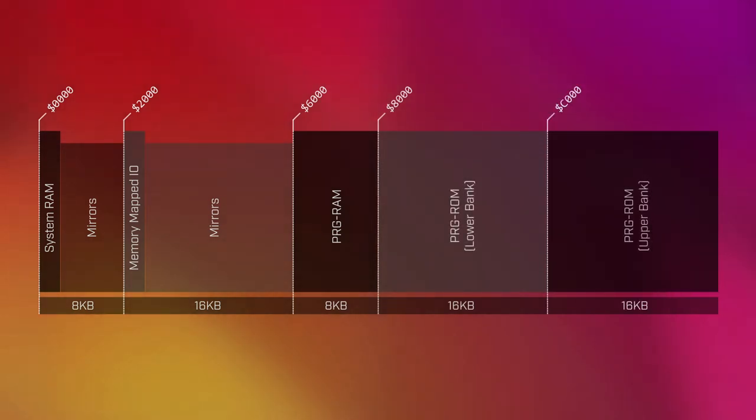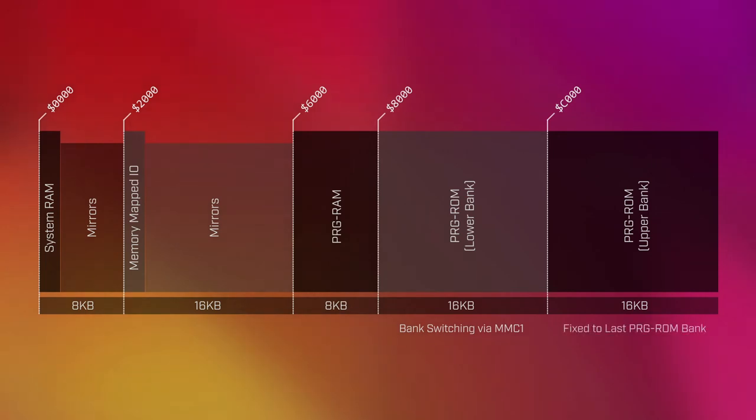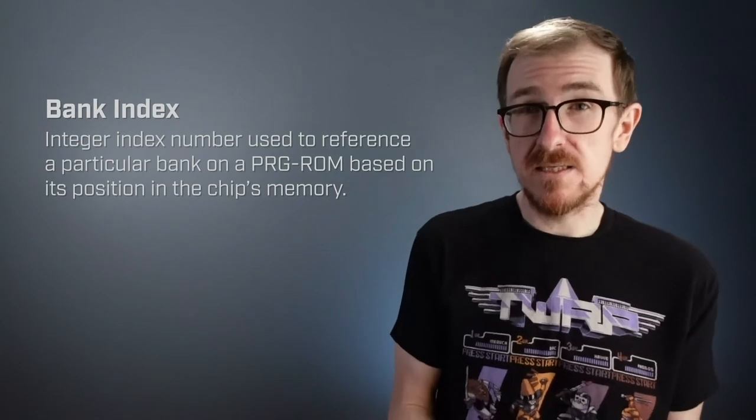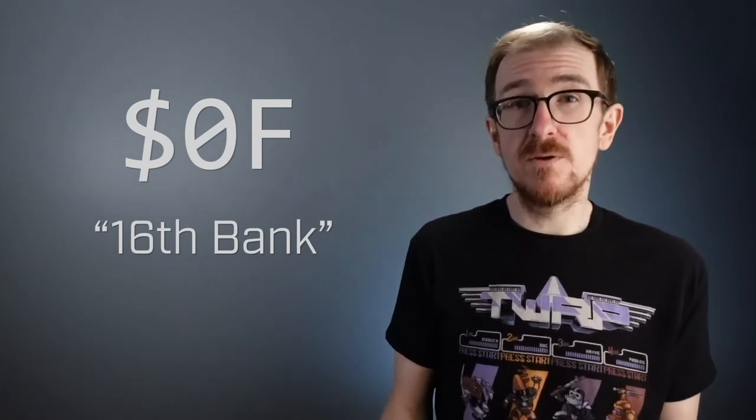Finally, the game keeps two 16-kilobyte program ROM banks mapped to the upper half of the CPU's addressable memory. The first 16 kilobytes are generally referred to as the lower bank — the game uses the MMC1 mapper chip to switch this region between any of the 16 program ROM banks at runtime. The last 16 kilobytes are called the upper bank, and the game keeps this region fixed to the last bank on the ROM chip. As a side note, if you want to refer to a specific bank on a program ROM, you often just use its hexadecimal index number, starting counting with zero instead of one. So the first bank is called bank 00, the second bank 01, and so on up to the 16th and final bank, which is referred to as bank 0F.